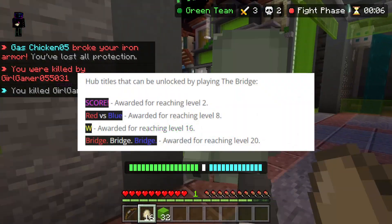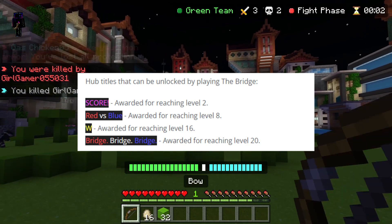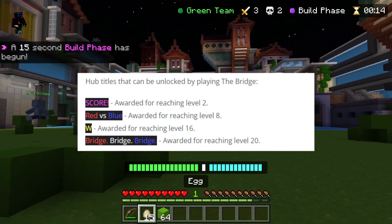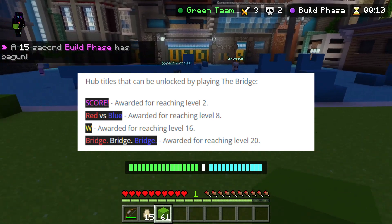For the bridge, you can unlock one by level two. You can unlock Red vs Blue by level eight, which is quite a good reference to Halo. Then at level 16 you get 'W', and at level 20 you get 'Bridge', 'Bridge', and 'Bridge'.